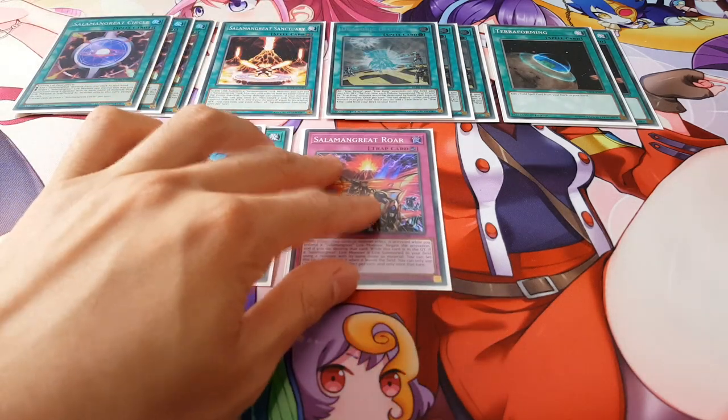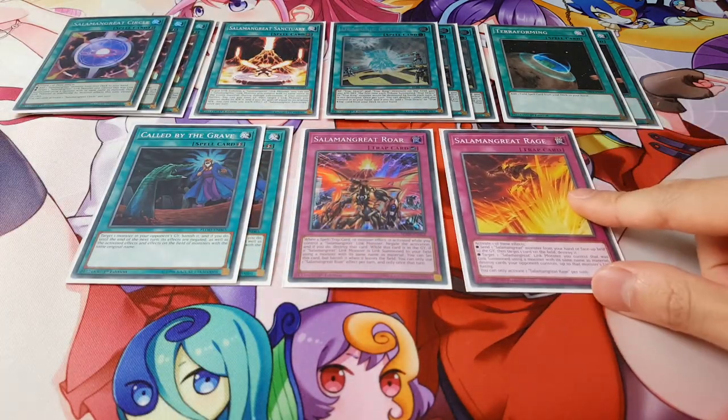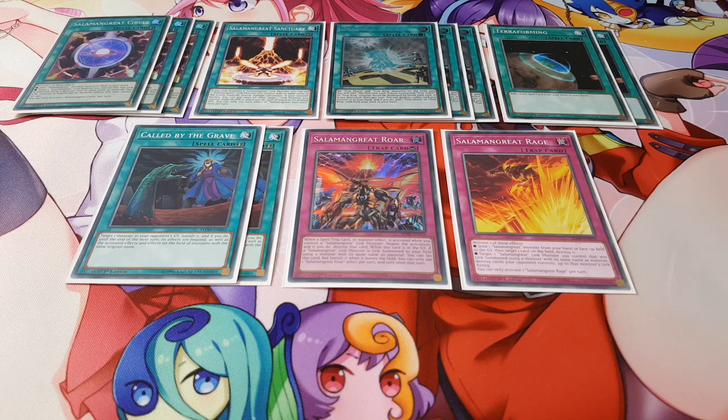For trap cards we're playing one copy of Salamangreat Roar and one copy of Salamangreat Rage, and that's pretty much it for the main deck. It's a really simple build with a big monster count.